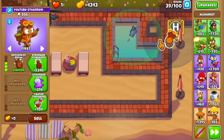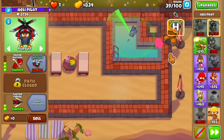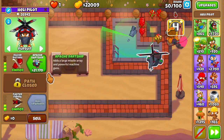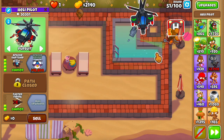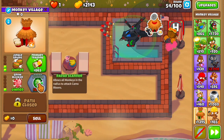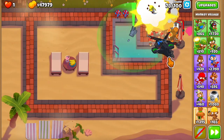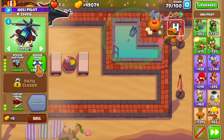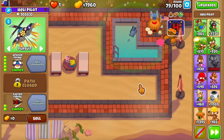Our goal leading up to round 40 is to get the alchemist to 4,0,1 and the heli to 3,0,2. During the 40s we chill and save up money for the next upgrade, which is the heli going to 4,0,2. Round 51, get the 4,0,2 heli up and running, then after upgrading the heli get a 2,0 village in this small little square. Everything runs smoothly with no RNG, no abilities, and around round 78 or 79 buy the Apache Prime — get that 5,0,2 heli going.